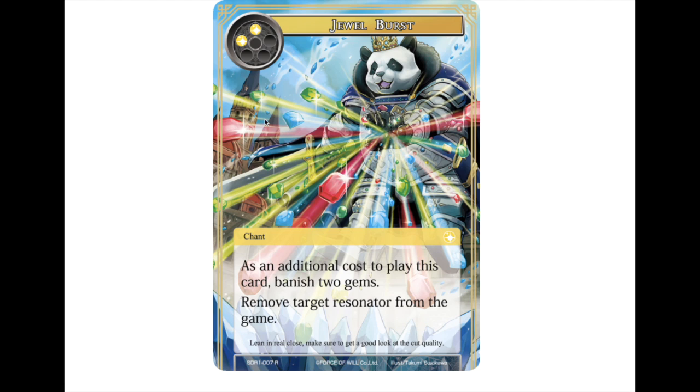Next up we have the spell cards. First is Jewel Burst — a chance spell where, as an additional cost, you banish two gems to remove a target resonator from the game. It's a pretty high cost, but it's instant removal for any resonator, which can be pretty good in these early structure deck games.